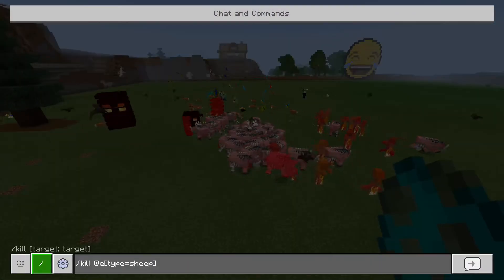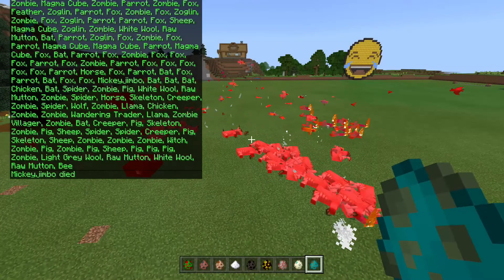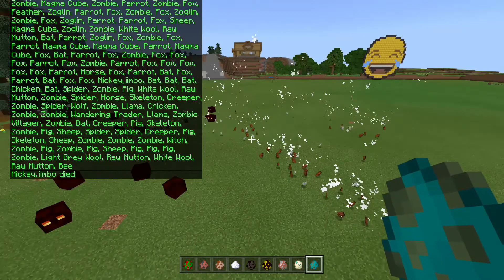So if you just wanted to annihilate everything, you'll do slash kill at E. You can see all the things that are killed on that list.